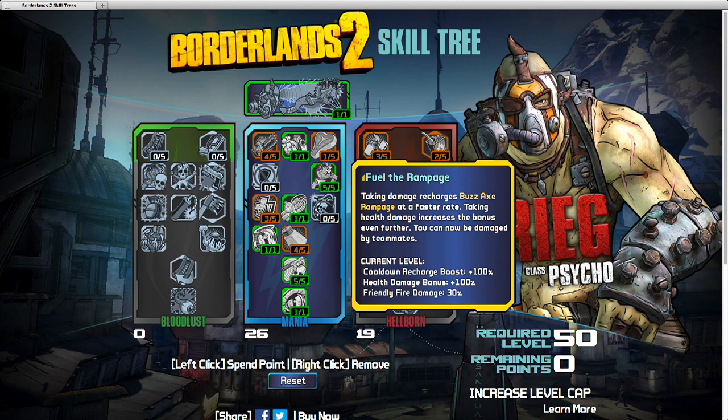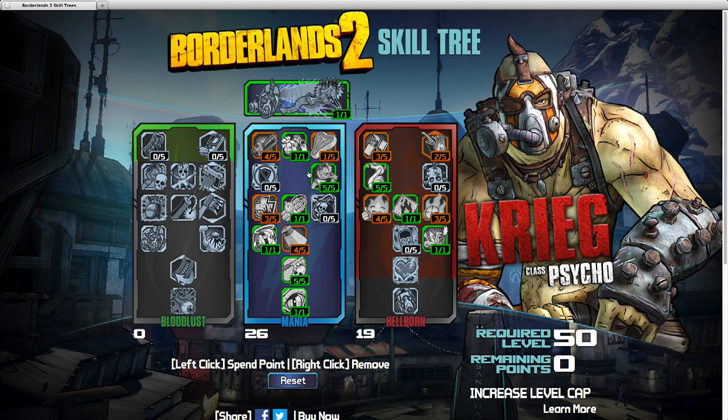Fuel the Rampage: you can now be damaged by teammates. One of the really big different things about Borderlands 2 is that there's no Friendly Fire. This completely changes that mechanic. It's like the skill that lets you shoot someone to heal them, except now you shoot someone to damage them, allowing them to do their skill more often. It's a completely different gameplay mechanic — that's why I'm picking this one. It makes the game different.